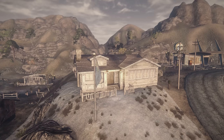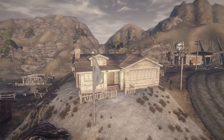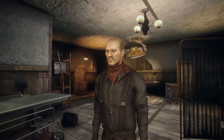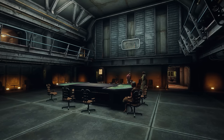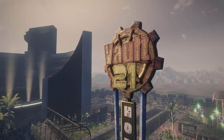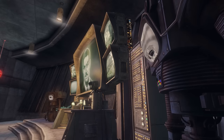Most of the vault dwellers of Vault 21 ventured out to live new lives amongst the communities and forgot of their past within the vaults — most notably one man living in Goodsprings known as Doc Mitchell. Vault 21 is a good tale of an equal society going well for many years. However ultimately one lesson can be learnt from it: no matter how equal you think you are, the house always wins.